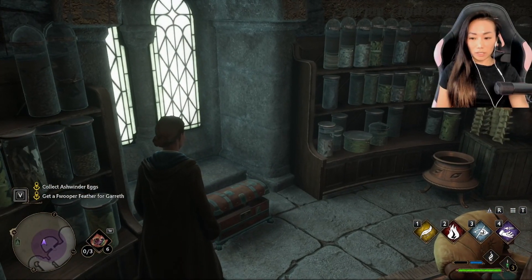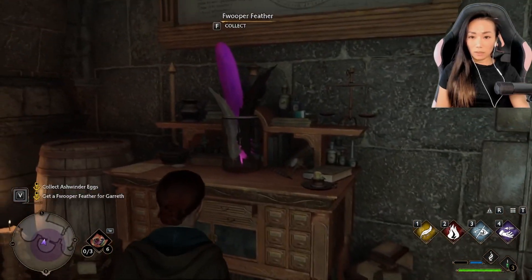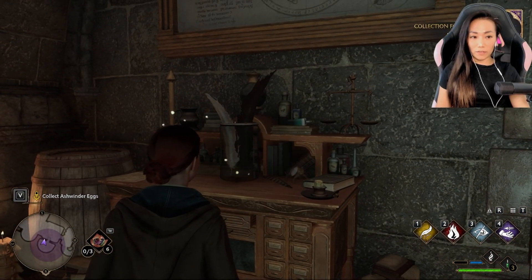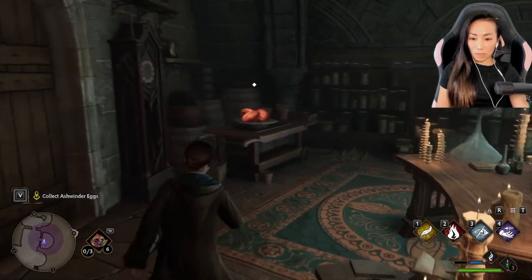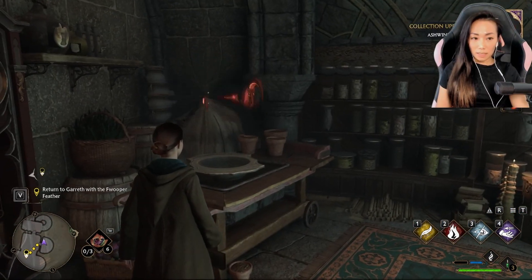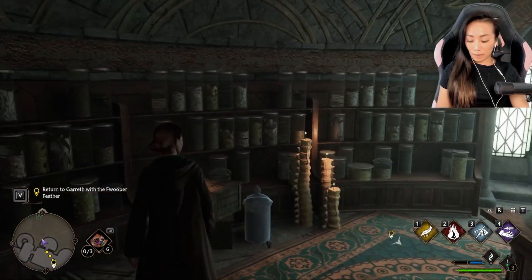What is in this chest? Oh, more coins. Fwooper Feather — this is what Weasley wanted. Ashwinder eggs — basically I have everything. Prevellion.